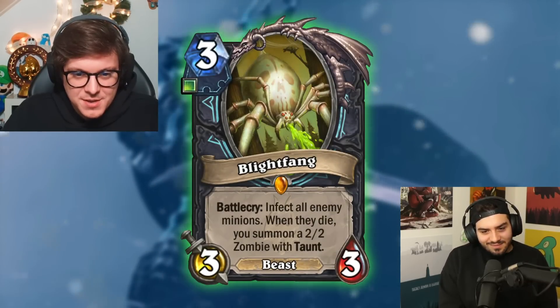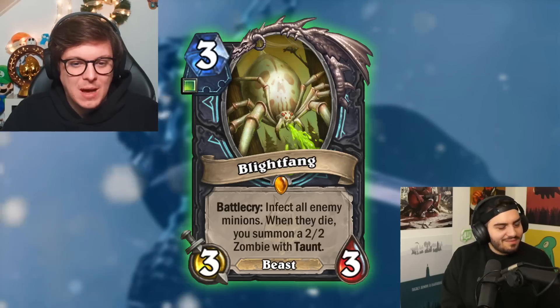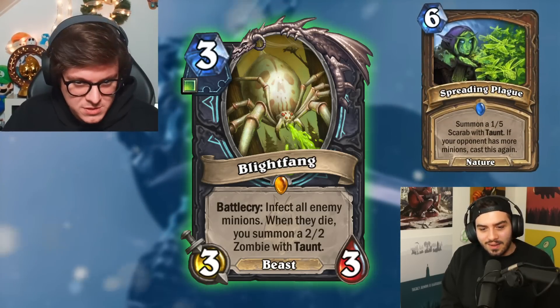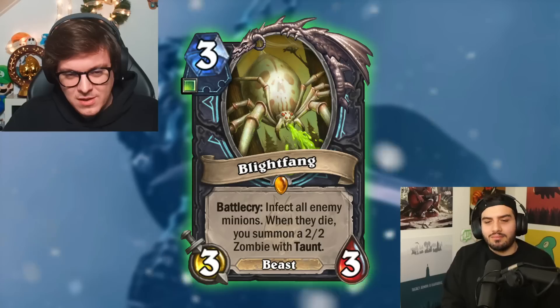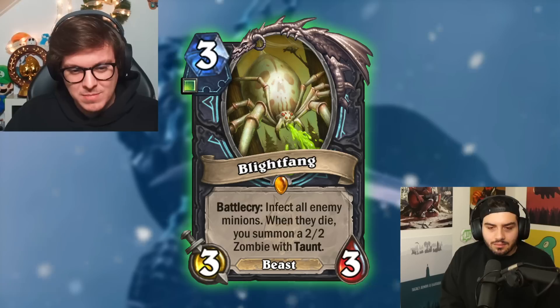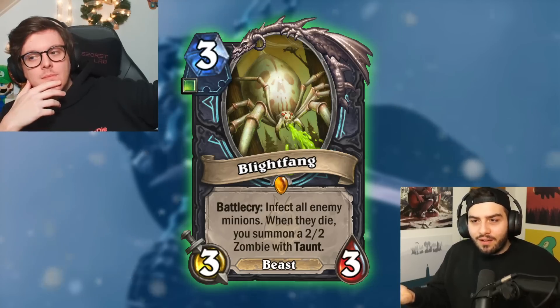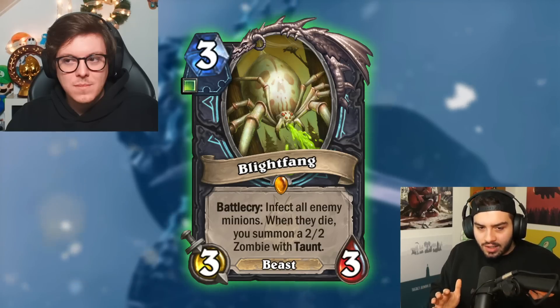This is a one Unholy card — Blight Fang, three mana 3/3 Beast. Battle cry: infect all enemy minions. When they die you summon a 2/2 Zombie with Taunt, which also gives you a corpse. This seems good — a three mana 3/3 isn't bad, and if you infect two or three minions you still get multiple 2/2s. It's circumstantial though — it can auto-win against board-heavy decks but doesn't do much against decks that don't play for the board early.